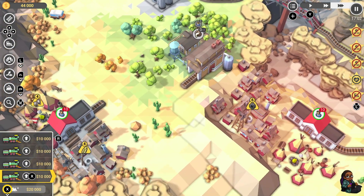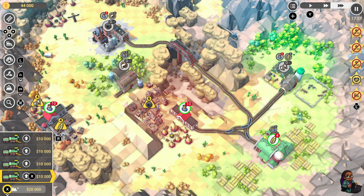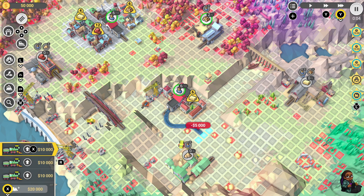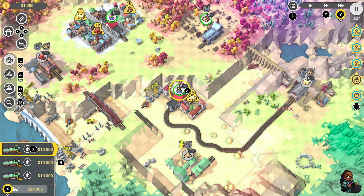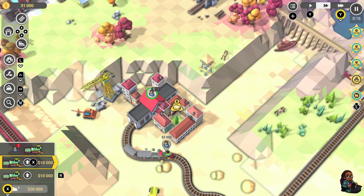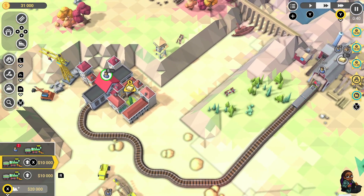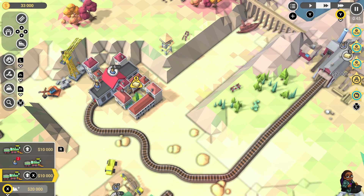While Train Valley 2 does excel in many areas, a few aspects could be refined. The tutorial, although present, might benefit from a more user-friendly implementation. Some players may find themselves initially struggling to grasp the game's mechanics and what needs to be done to manage trains effectively. A more intuitive tutorial could alleviate this learning curve. Controls, particularly when laying tracks with the left analog stick, may feel slightly unintuitive at first, however the game compensates by offering a straightforward track deletion mechanism, making adjustments easy once players get used to it.